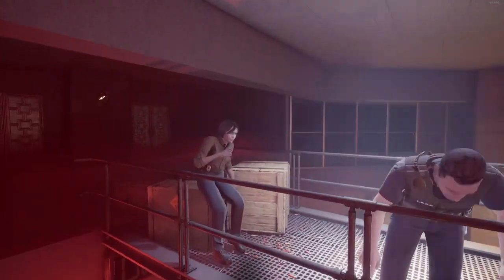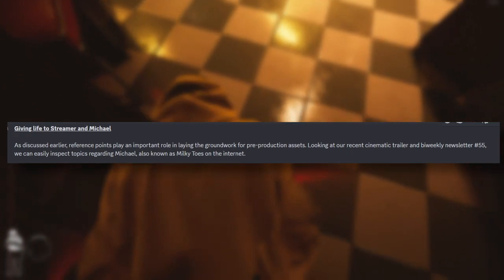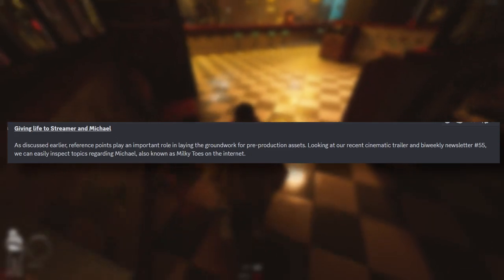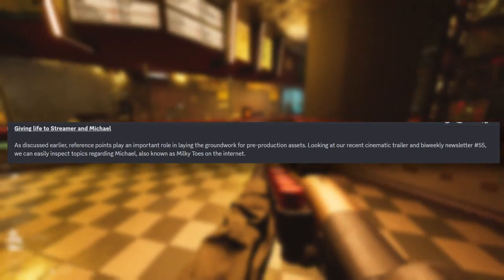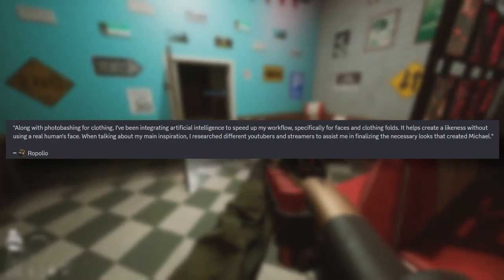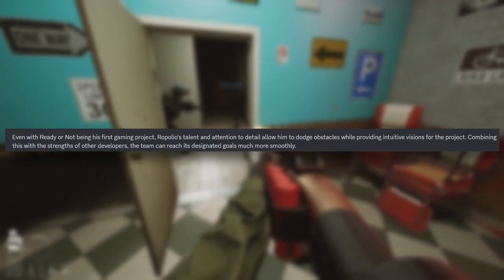Moving on to giving life to the character — reference points play an important role in laying the groundwork for pre-production assets. Looking at a recent cinematic trailer and bi-weekly newsletter number 55, we can inspect topics regarding Michael, also known as Milky Toes on the internet. The artist says: 'I've been integrating artificial intelligence to speed up my workflow, specifically for faces and clothing folds. It helps create a likeness without using a real human's face. I researched different YouTubers and streamers to help finalize the necessary looks to create Michael.'